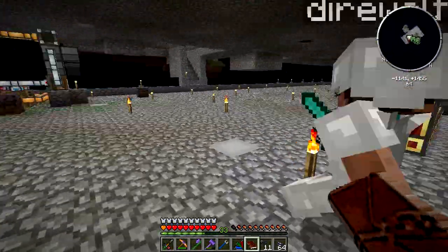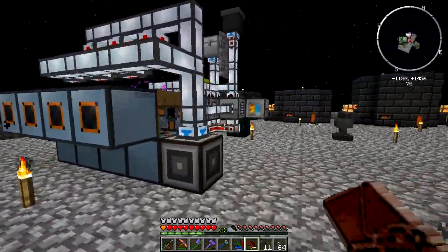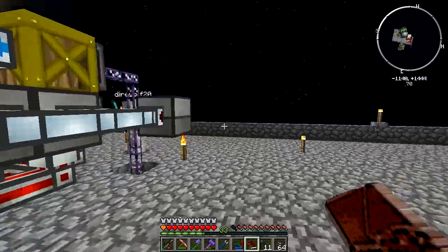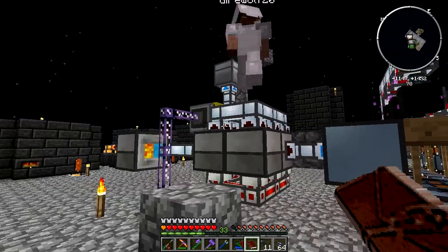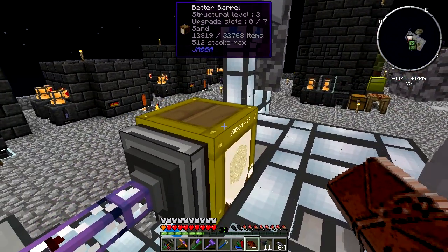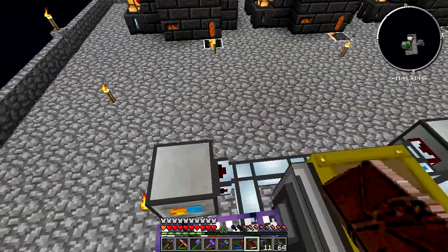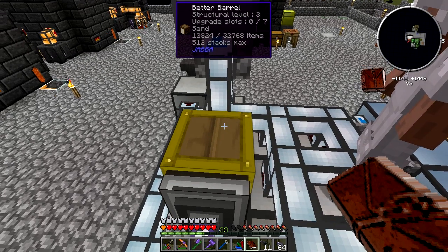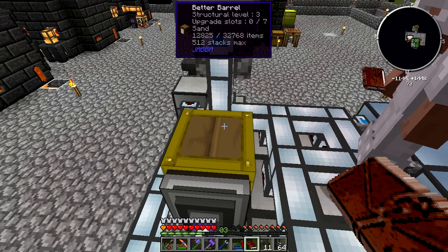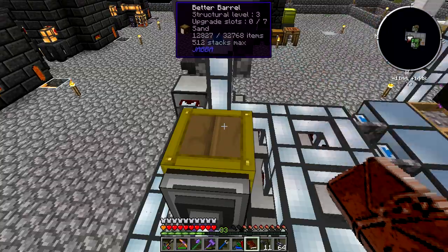One other thing I did was build a pulverizer that pulverizes cobble and sand, with the output going directly into a barrel, because we need a lot of sand. We actually also need sand to get Tinkers' Construct stuff, so it's a good thing to have a lot. We need 100 double-compressed sand, which we have enough to make right now, and then we also need 10,000 glass and 10,000 clear glass — so a total of 20,000 sand on top of that.